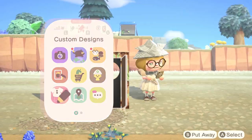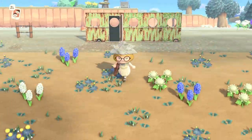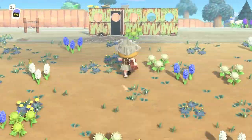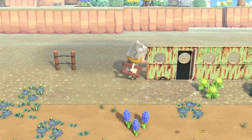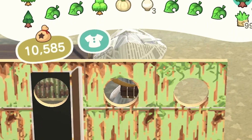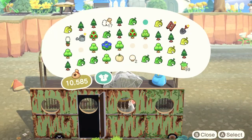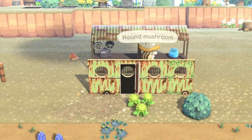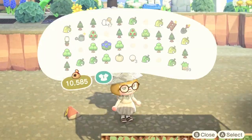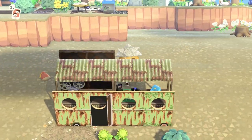A camper van build just seemed perfect, and I've been wanting to do one on my island anyway. I did one on the first iteration but hated it because I didn't do the illusion part very well — so I wanted to try again using the same technique from my last island's garden shed. I used this custom code because it's rusty and green, which are the two main colors on this island. For the simple panels I used a very dark rusted custom design so it looks like a dark window — dark inside the van.